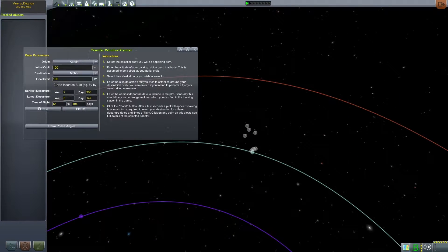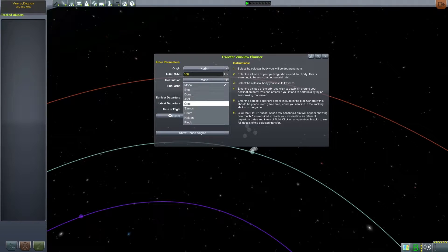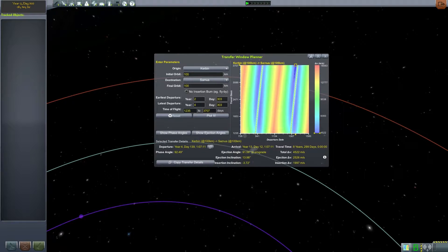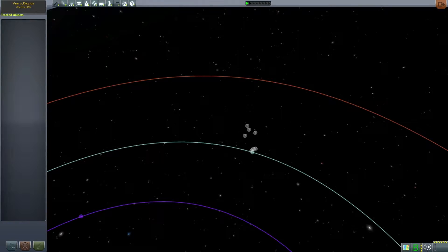Now we just have to build a ship that can get there. To do that, we need to find out the Delta-V required, so I'm using the transfer window planner, which gives me the transfer window and also the Delta-V necessary. As you can see, it's going to take about 5,000 Delta-V, and the departure date is year 4, day 139.